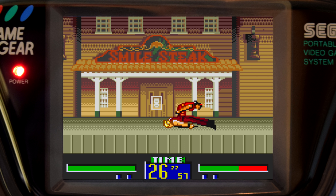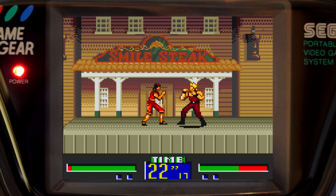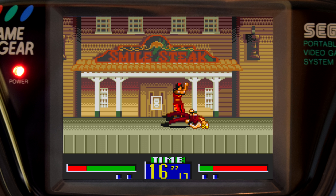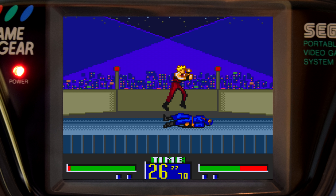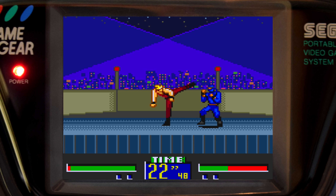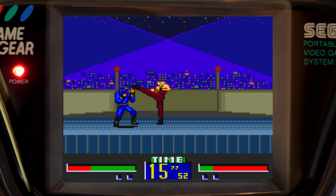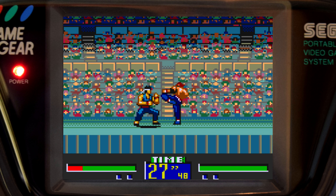The thing that hampers the gameplay is the button layout and the copious amounts of input lag. Because the Game Gear uses two main action buttons, you must use the Start button quite regularly — it's set to your guard by default, but you can move that around to suit your playstyle. No matter which button you assign to Start, however, reaching over to hit it really affects the moves you can pull off. The input lag is the worst of the two — it takes what seems like a tenth of a second for every move to actually play out on screen.